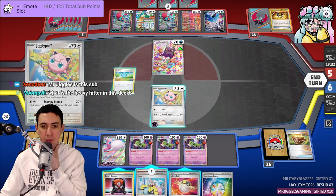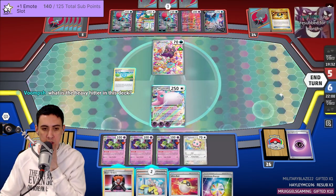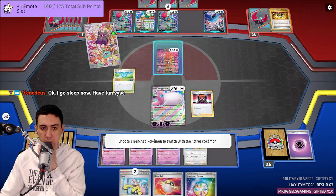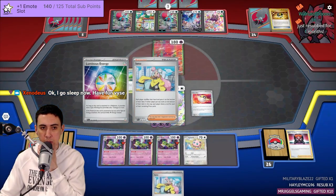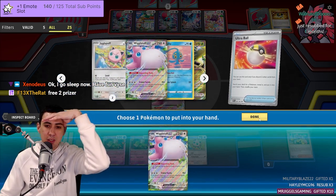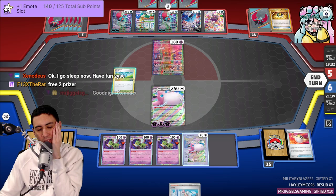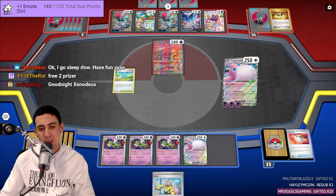Alright, I've got a strategy: retreat the Jigglypuff into Wigglytuff, play Boss's Orders, target that Pokemon — we'll be doing 180 damage. But I have to get rid of the Luminous Energy. And I prized the Toadscool — not the Toadscool! Oh well.